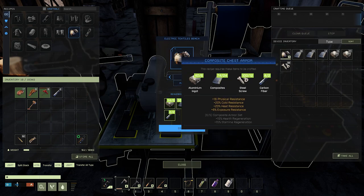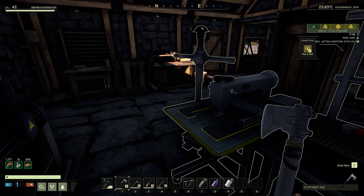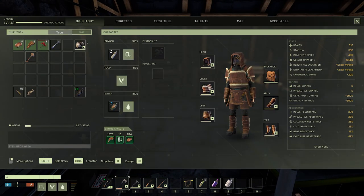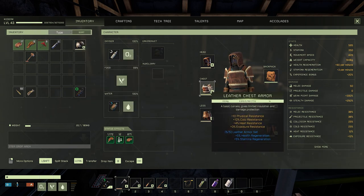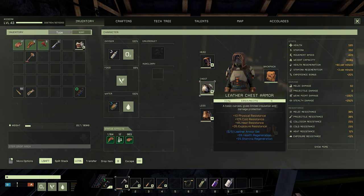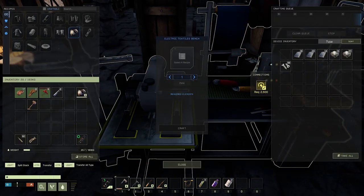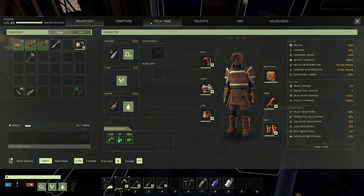All done — let's jump over here and create one composite chest armor. Very nice! We are so close to the next level. Before I swap this out, I'm getting a bit of an armor set bonus here. Let's see what it looks like — this is gonna look so awesome, we're gonna be high tech in a second. I am coming up just a little bit short on the experience side of things.